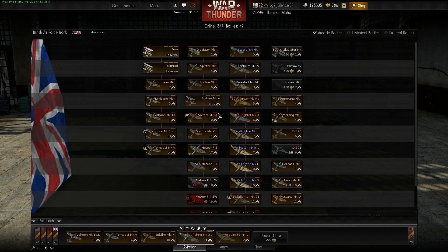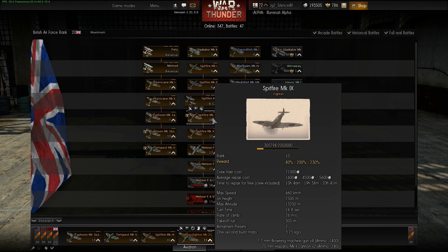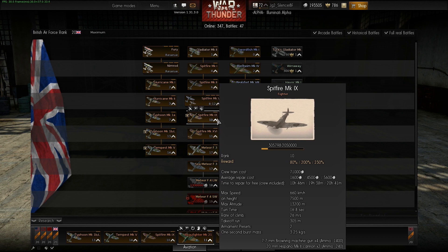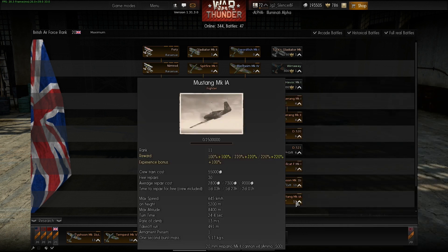We also have the Spitfire Mk 9, which is now really powerful and a good match against the 190 A5. You have a higher climb rate, better turn rate, and you can just dive away. This should make British and American aircraft more powerful overall. Also, aircraft like the premium Mustang finally got a proper flight model — it was really slow before and now it's a little bit faster, though it's very heavy with the four cannons in the wings.